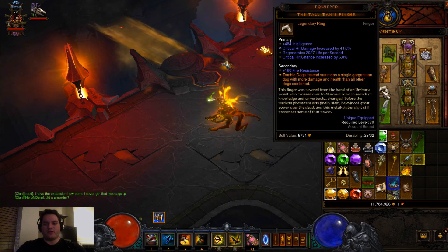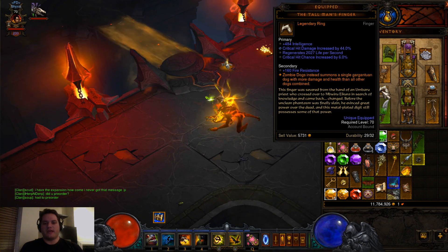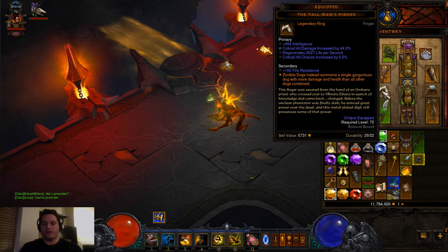I'm also using Tall Man's Finger on top of that, so I can increase my zombie dog's damage and make the Gargantuan Dog, which is a pretty powerful ally to have on the field — quite nice.